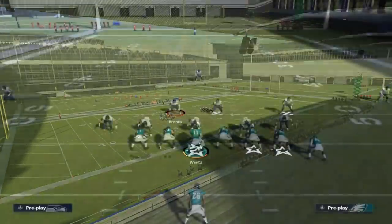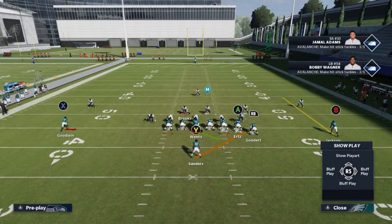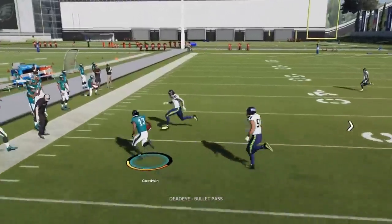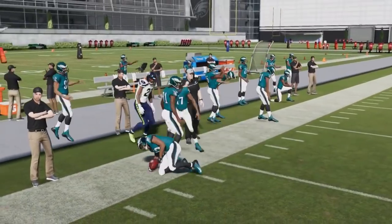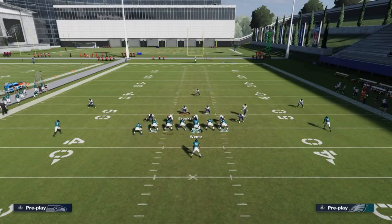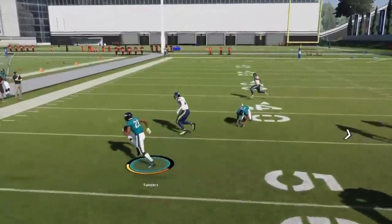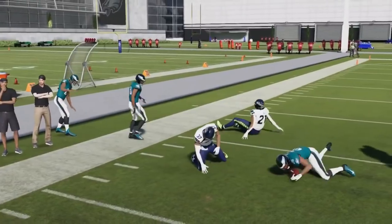Next up we've got the halfback stretch alert smoke. Against cover three, whichever side is opposite the safety side you want to run the play. The smoke is a good play against cover three — catch it and get to the sideline to get away from the linebacker. The run play is good against cover three and cover four. Running the stretch to the cover three side is best because the cornerback plays off. Against cover two, both sides are going to cause problems.